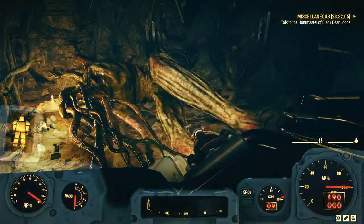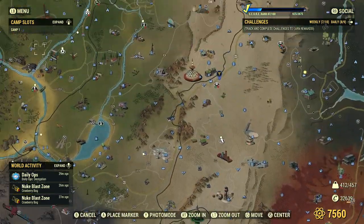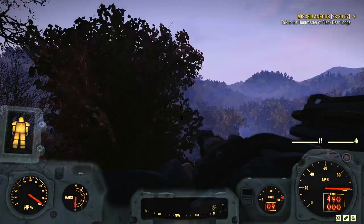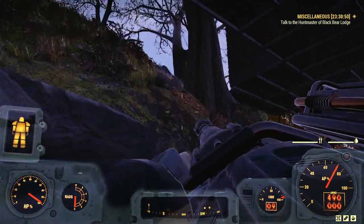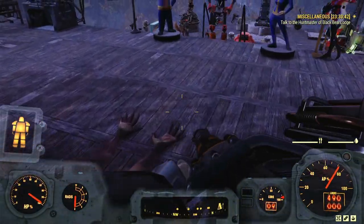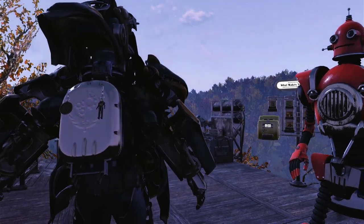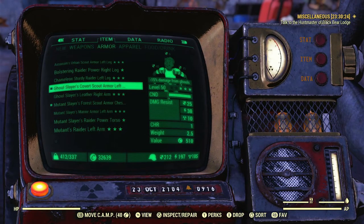I really hope they keep expanding on this and that you eventually get to fight this thing. Anyway, that's the mine — we've got everything we need. We'll fast travel out and take a look at our haul. Remember, the biggest part of this is you want excavator armor. Even if you don't normally use power armor, swap to excavator just for this — the benefit of the double ore is what makes this absolutely the most broken way to farm lead.